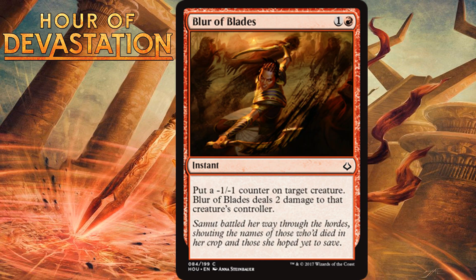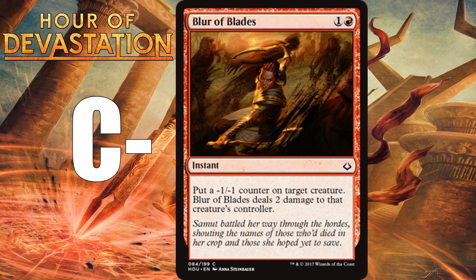Blur of Blades, for one generic and one red, is a common instant that puts a minus one minus one counter on target creature and deals 2 damage to that creature's controller. It will probably be most useful as a combat trick — shrinking your opponent's creature so yours doesn't die in combat, while the 2 damage helps if you're an aggressive deck. It can also kill X/1s. It barely makes it into the decent filler category, so I'm giving it a C-minus, and if you're not playing an aggressive deck, you probably don't want it.